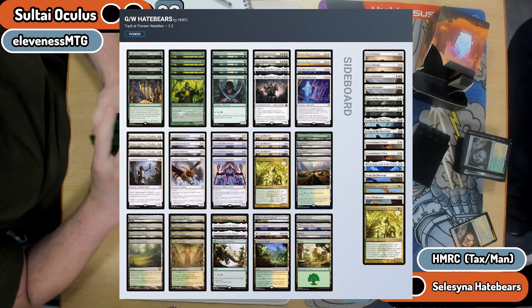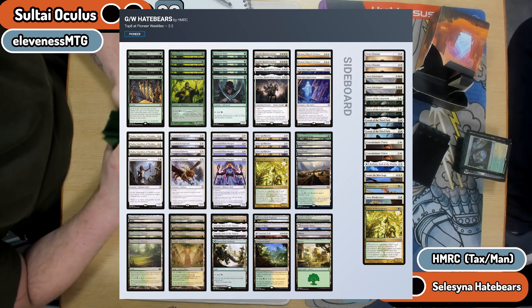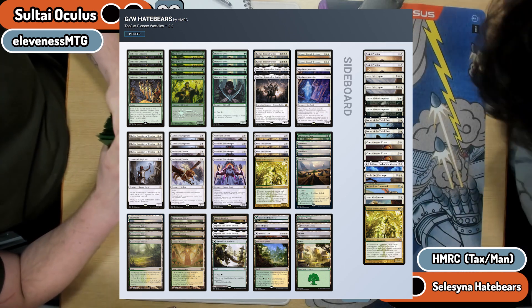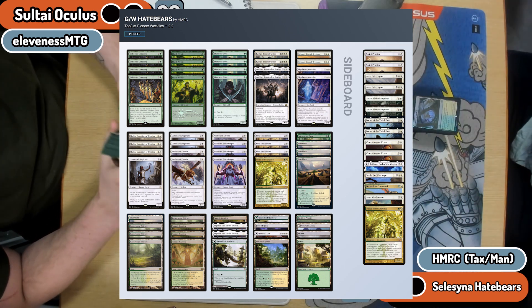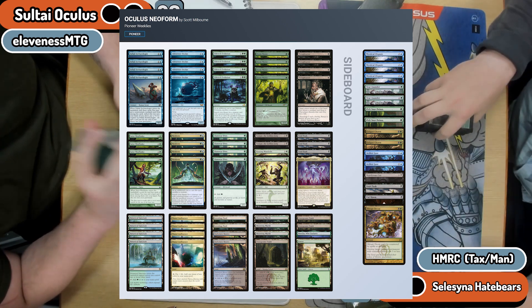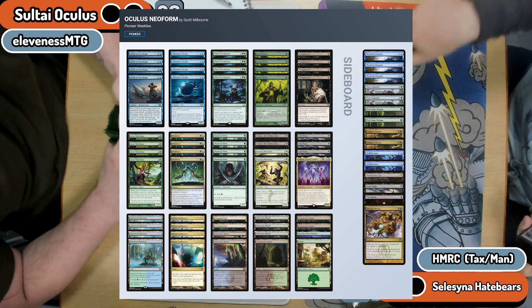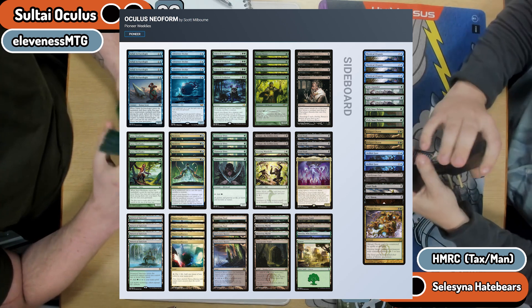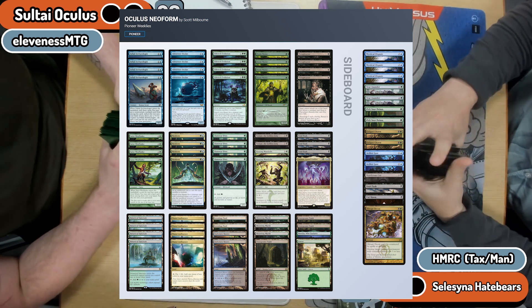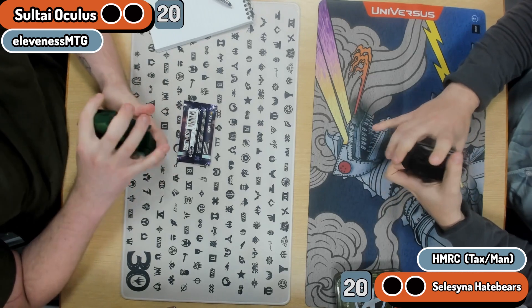We've got some Selesnya — we've called it Hate Bears because of our good old friend HMRC the Taxman. It's Selesnya Company though if you want to be right on in the meta. And Scott, here you are rocking the Brewtastic Sultai Oculus. We've seen this deck a little bit in a previous video, but let us talk through how this is going to match up against the Selesnya CoCo deck.